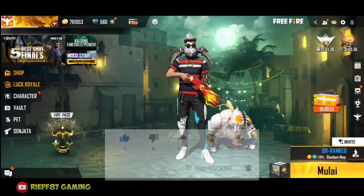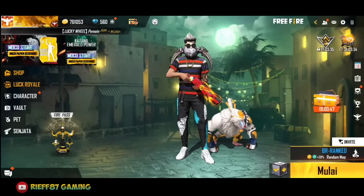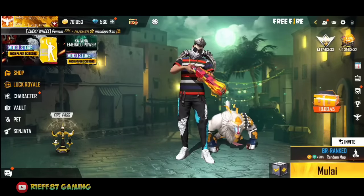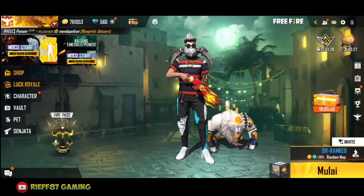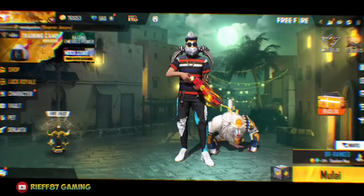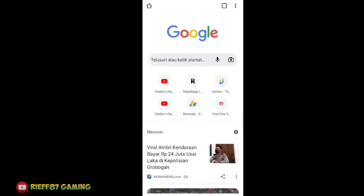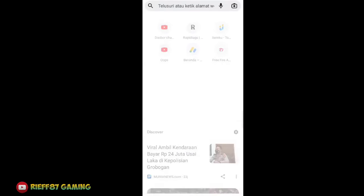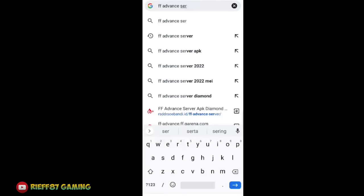Okay, without further ado let's get straight into the main content of the video — how to enter Free Fire Advanced Server. First, you can open Google Chrome, then type 'FF Advanced Server' in the search bar and search for it.